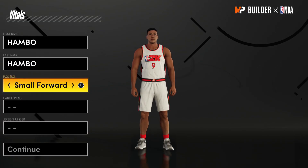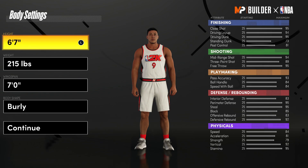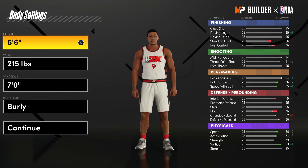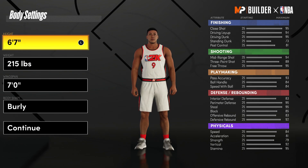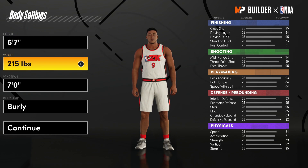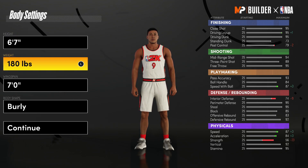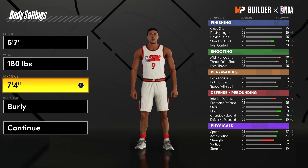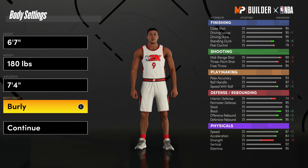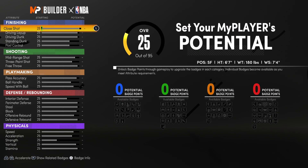Moving on to the small forward build — this is going to be your pure lockdown build. For the body settings we're going to leave the height default, since dropping or raising it causes us to lose more defensive ratings than we gain. For the weight we're going to drop to minimum — strength isn't that important since very few people are posting you up. For the wingspan we're going to max this out, since a longer wingspan obviously helps on defense.